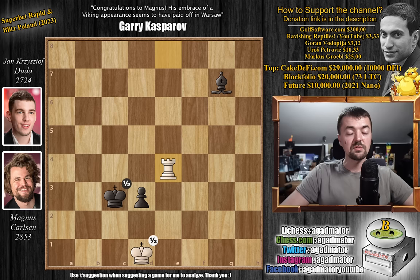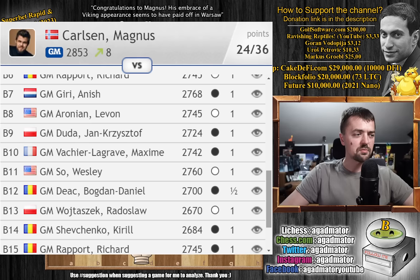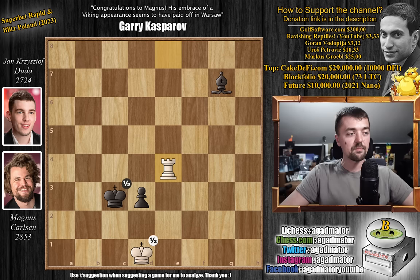Duda had a chance to catch up to Magnus in the final round and force tie breaks, but Magnus held to a draw, and that's how he won the tournament. Magnus just went berserk — he almost adopted the field, getting 9.5 victories from 10 games, which is absolutely incredible. So he caught up to Duda and withstood Duda's onslaught in the final round.